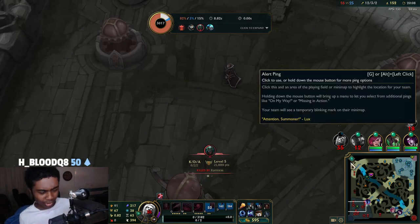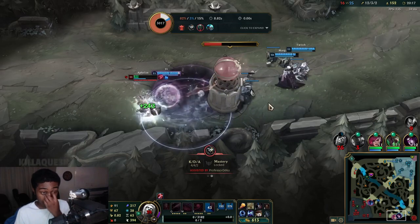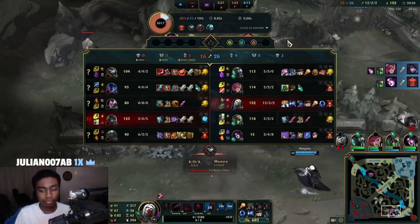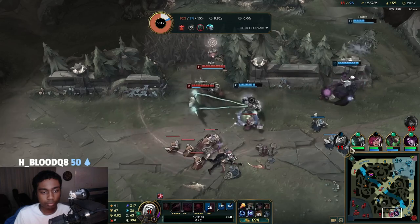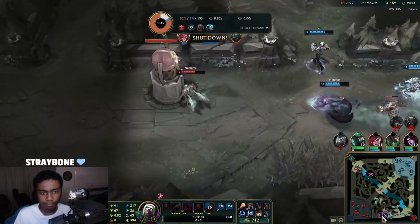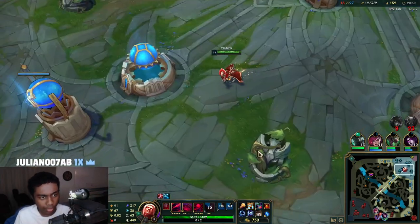We're drawing so much pressure away from bot so we're able to get bot tower — and I didn't have shutdown gold so it's not that bad. Nobody's here — should be free. Helo isn't broken until like 3 items, so we're good. Literally 4 people mid. Now we're on our way to get Demonic Embrace. Rengar and Pyke — those are their fed members.